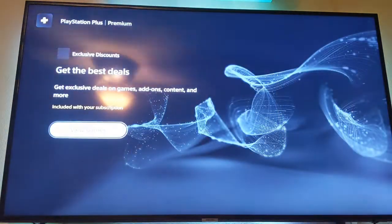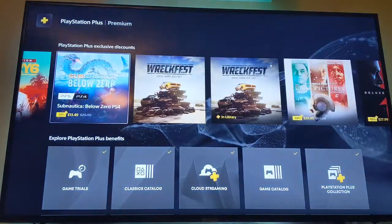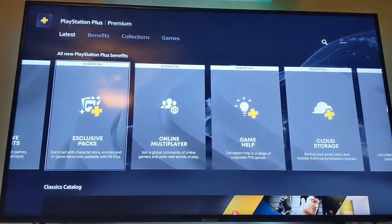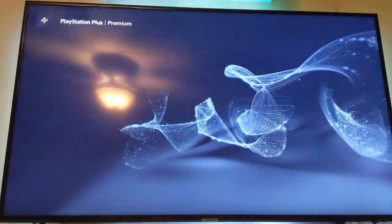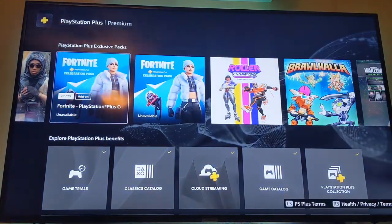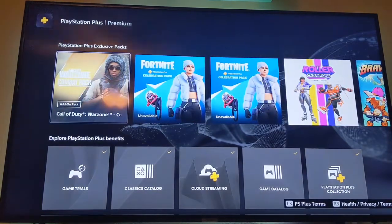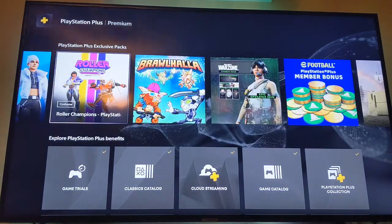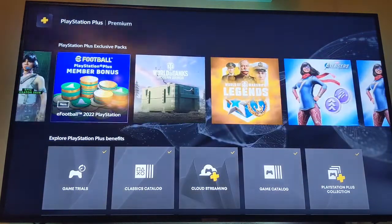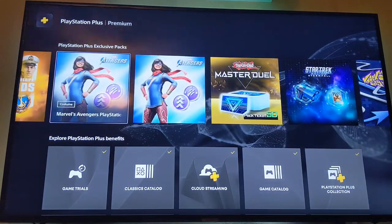Exclusive discounts — they're all kind of on sale anyway. For exclusive packs, you can get Call of Duty drops, Roller Champions, Brawlhalla, and different things like that. Some show as unavailable — I believe I've already claimed those.